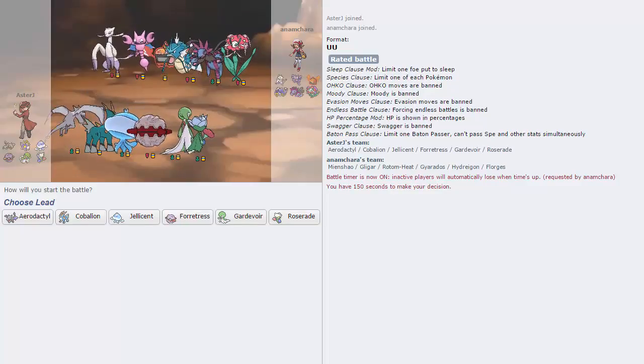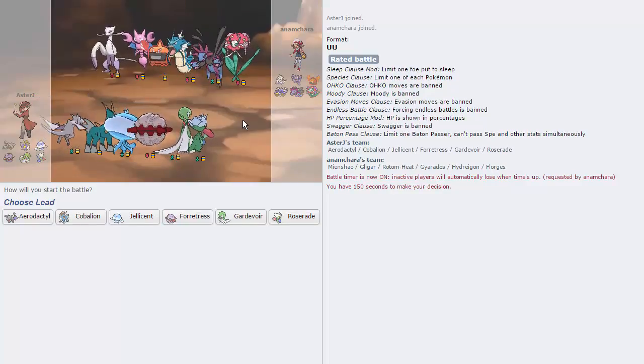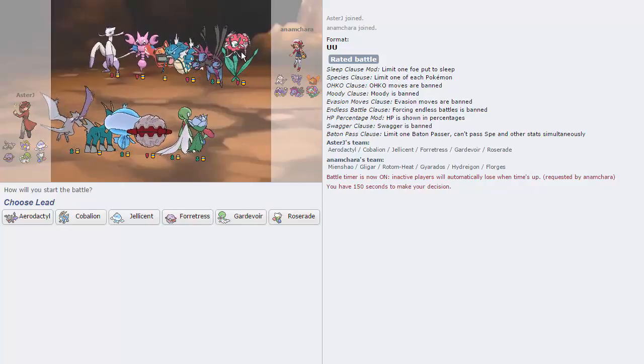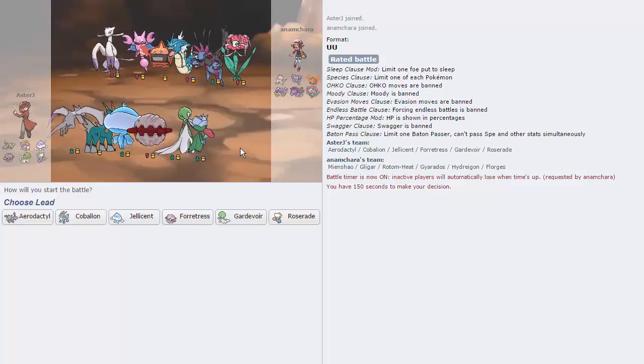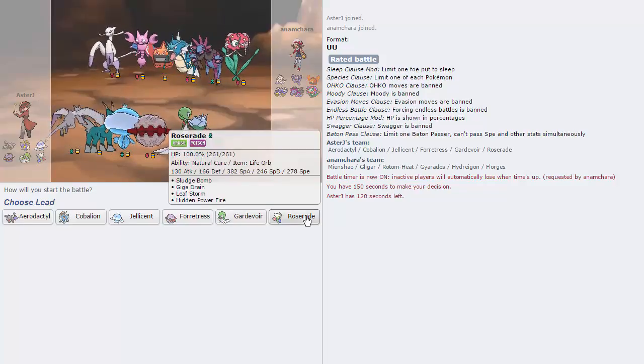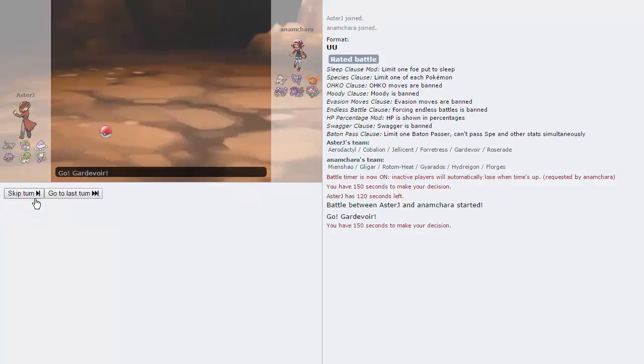Alright guys, we got one. This guy has like three of the same mons from the last battle — not looking very original. He has a Gligar, which is kind of hard for us to take down, but I think Roserade can put in the work against it. Definitely need to keep Roserade for the Florges — he has no Sludge Bomb switch-ins, so that's pretty good. Thinking I'm going to lead with Gardevoir, maybe get off a huge Psychic on his Rotom. I'm going to lead with Gardevoir as he leads with Mienshao.